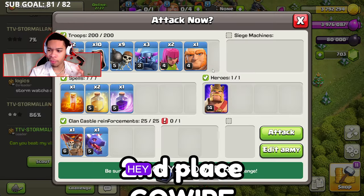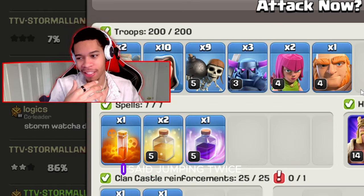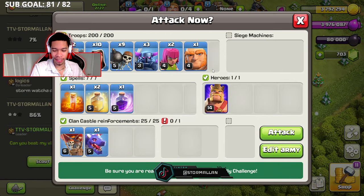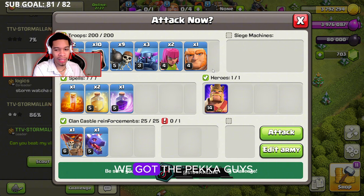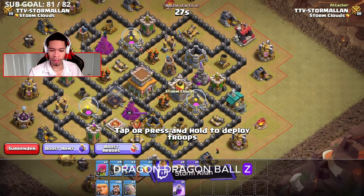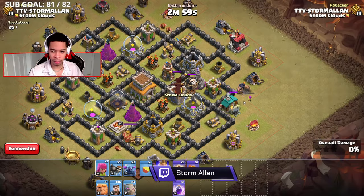We're jumping into the second army. If you're tired of using dragons, check this army out — you all know it. The classic GoWiPe: we've got the golem, the wizards, the pekka. First thing we're going to do is lure the clan castle troops.